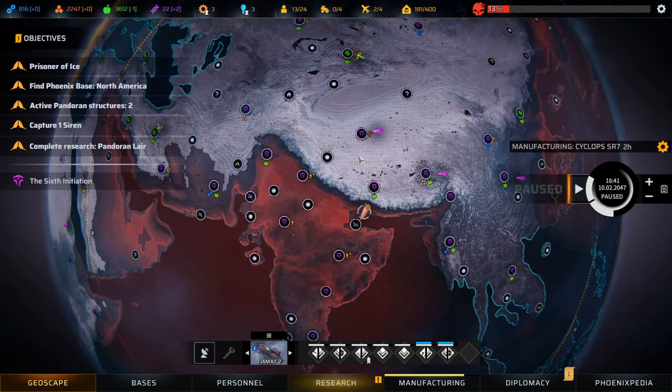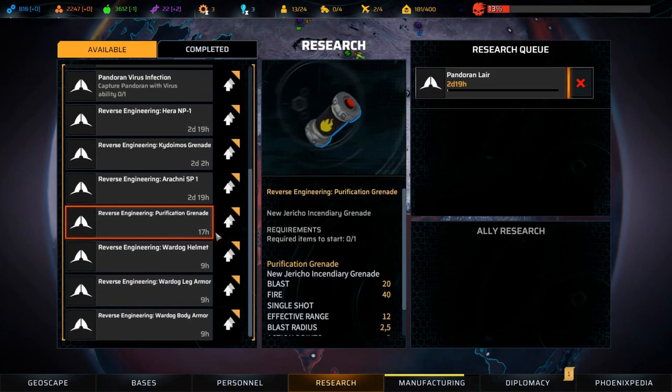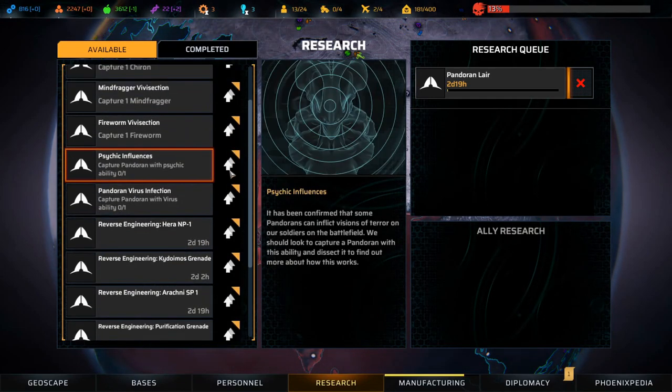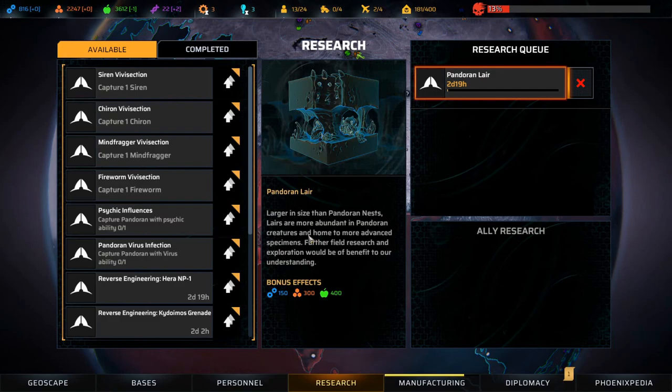Welcome back to Phoenix Point folks. In the last episode we took out a Pandoran lair down here - that was a very cool mission and we have some research here. We can research a Pandoran lair and a lot of other stuff maybe. Pandoran lair: larger in size than Pandoran nests, more abundant in Pandoran creatures and home to more advanced specimens. Further field research would be of benefit. We will research the Pandoran lair.